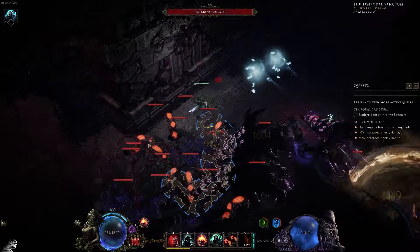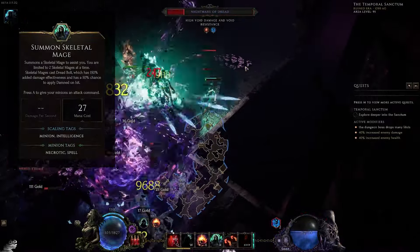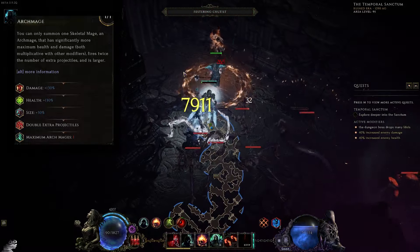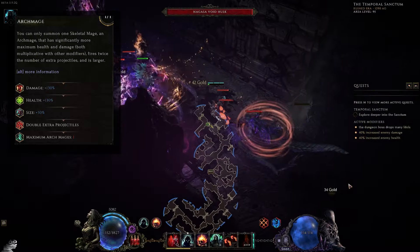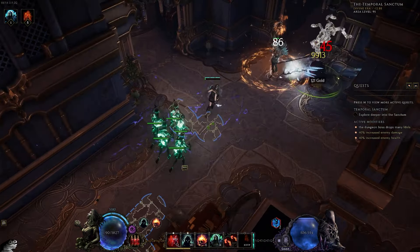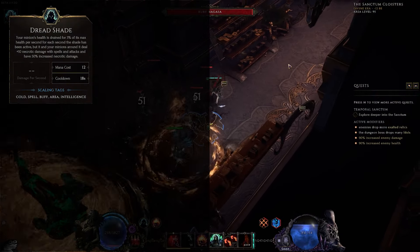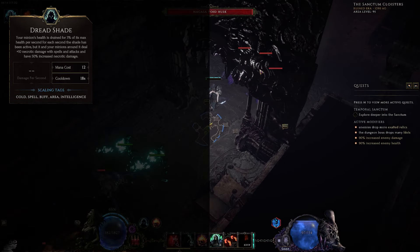Now let's talk about how the build actually works. It's centered around Summon Skeletal Mage. Normally Skeletal Mage lets you have multiple skeletons, but we pick Archmage, which removes the maximum skeleton count and instead allows one skeleton that shoots twice as many projectiles and deals 130% more damage. This effectively makes that one skeleton as strong as 2.3 skeleton mages with great clear and coverage. We then also pick up Dread Shade — without it, this one skeleton just won't do enough damage.